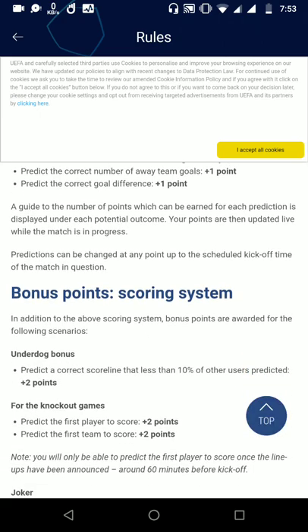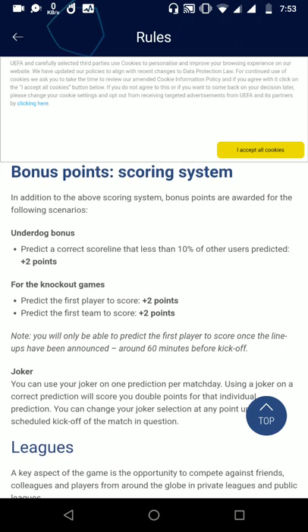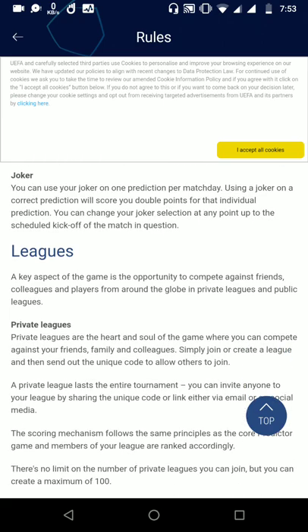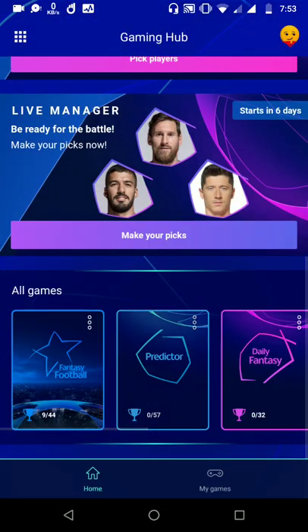For correct goal difference you can get plus one. There is also an underdog bonus - predict a scoreline that less than 10% of other users predicted. For knockout games you can predict the first player and first team to score. And of course there is the Joker to get your points doubled for that particular match.